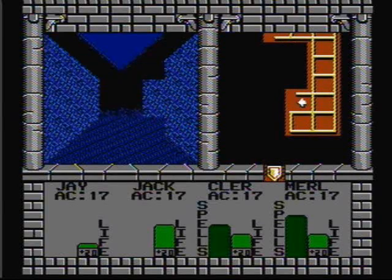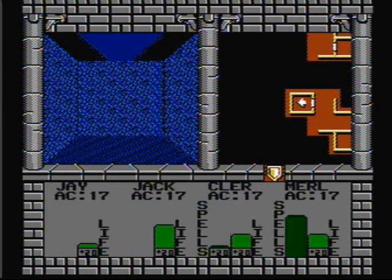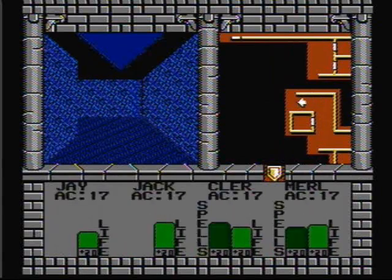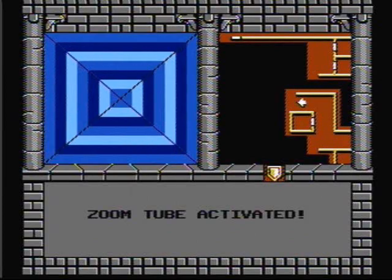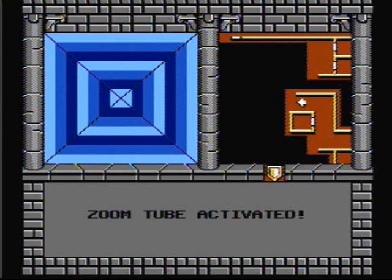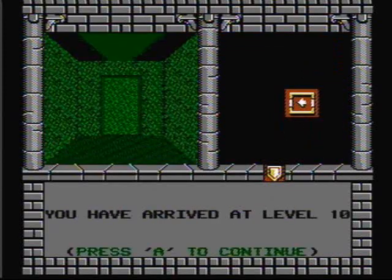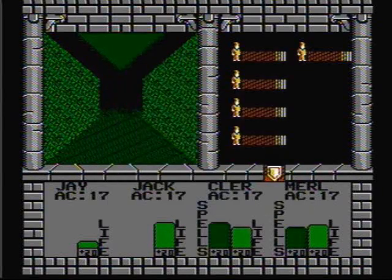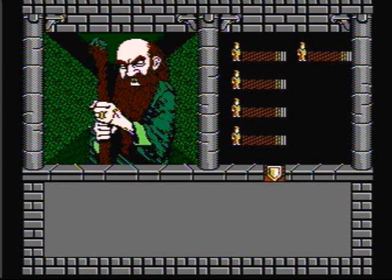Now let's pass through this wall and head back to level 10. But first let's go inside here — magic fountain, magicians may drink and replenish all their magic points. Awesome. And once again my dumb ass heals after I get the magic fountain. Just ahead is a zoom tube — activated! This zoom tube will lead us to level 10 right where we need to be. Five leprechauns — I've had enough of these guys already, I'm running. Cowards.